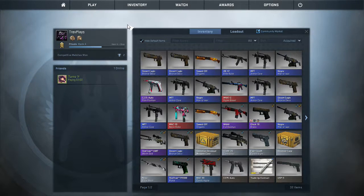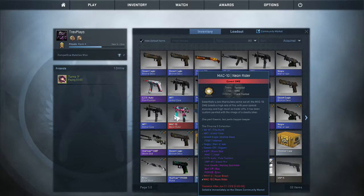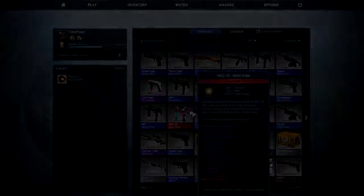Alright guys, well hopefully you guys enjoyed. We got some good skins. We got the Hyper Beast and the Neon Rider — those are both reds in this case. Oh boy, dude, that makes me so happy. But anyways guys, hopefully you guys enjoyed. If you guys did, make sure you guys hit the like button. And also subscribe to my channel if you guys are new. Other than that, guys, I'll talk to you later.